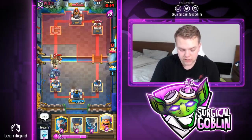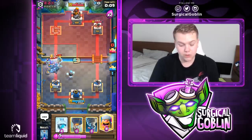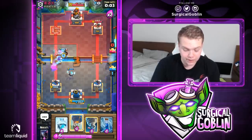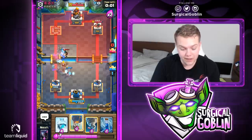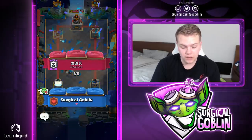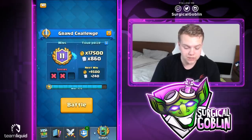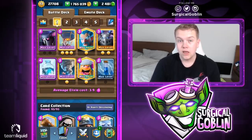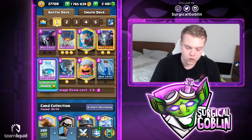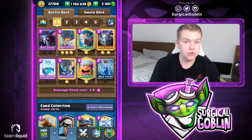That was a really strong push. It's actually super hard to defend PEKKA, lumberjack, balloon behind it. I probably should have done the same in the other game — counter pushing with PEKKA to stop his better arm, then pushing with lumberjack, balloon, and going with freeze and zap on offense, or maybe tornado zap, just to allow the balloon to connect to the tower. That's 11-2 in the grand challenge.